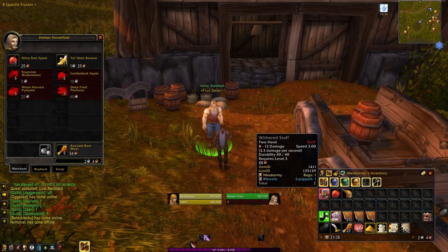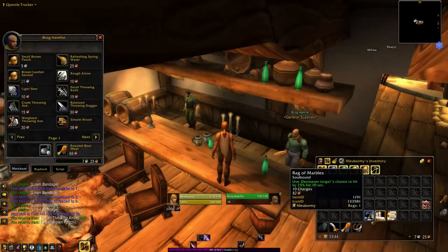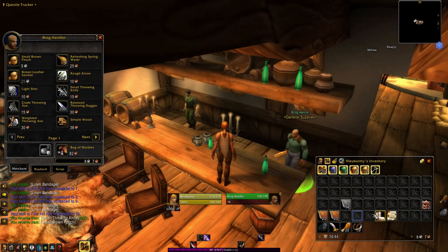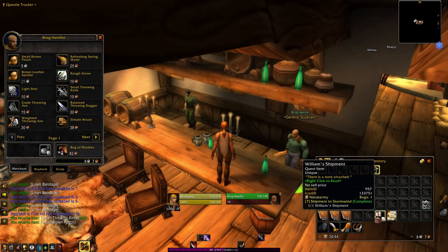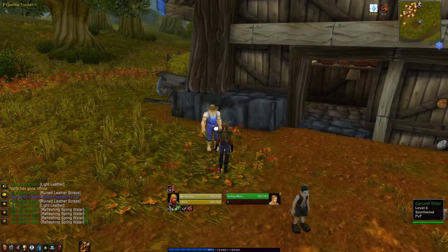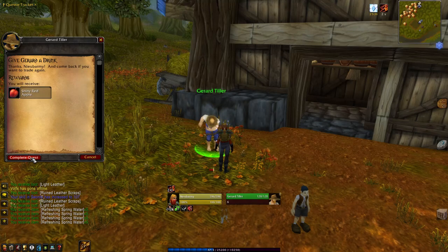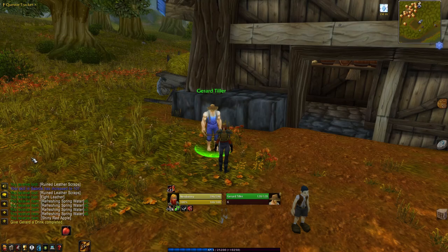Within two easy, no-stress levels, you'll have cooking leveled to at least 50, have all your skills trained, and have four six-slot bags with silver left over. Give it a try and let me know what you think. There's also a vendor here that you may not be aware of. His name is Gerard Tiller, and he'll exchange one water for one apple. It's probably useless to you, but he's there if you need him.